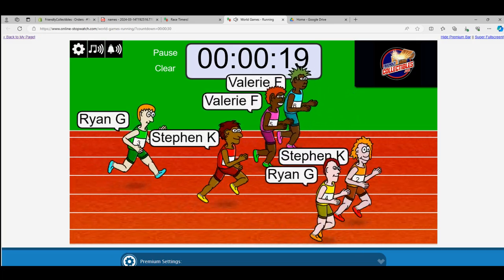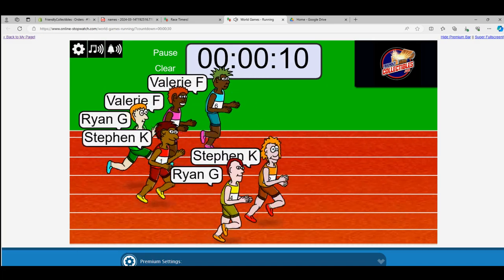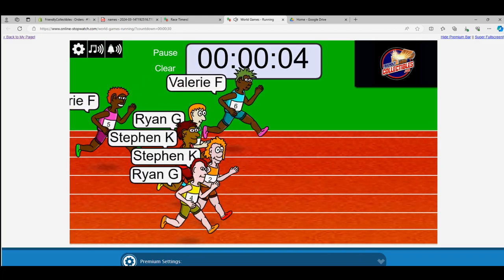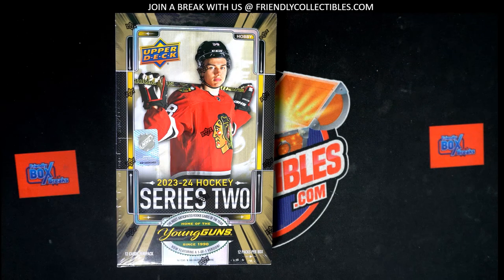Stephen K has got an early lead. Orion G in second, Valerie is up top. Ten seconds left — Stephen K, Valerie is taking the lead now all the way up top. But Stephen K in the red — Stephen K is going to take this thing! Congratulations Stephen K, you are the filler winner. You get two spots in the break due to your sprinting skills. Good one for you, Stephen K. Now we can go ahead and do the break.